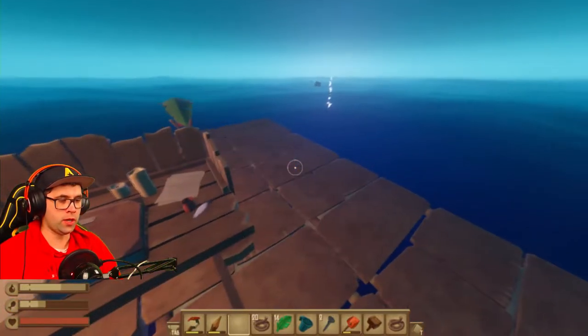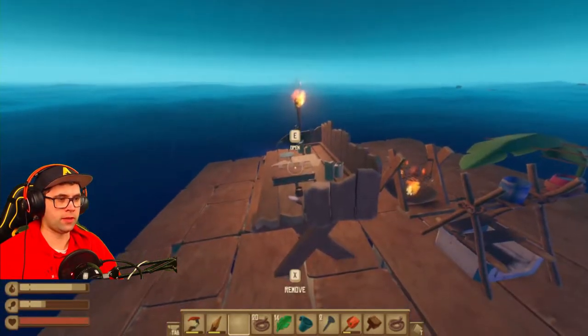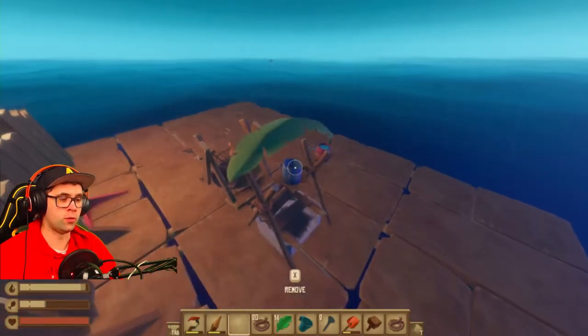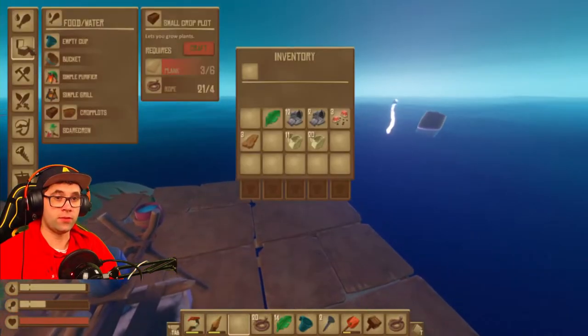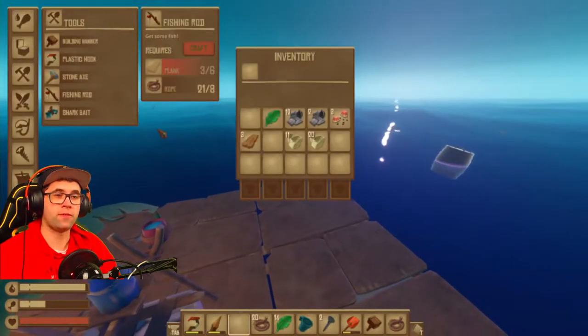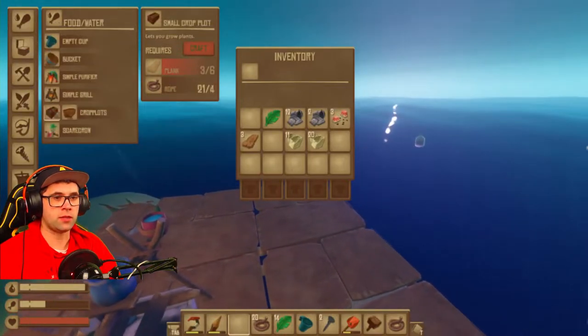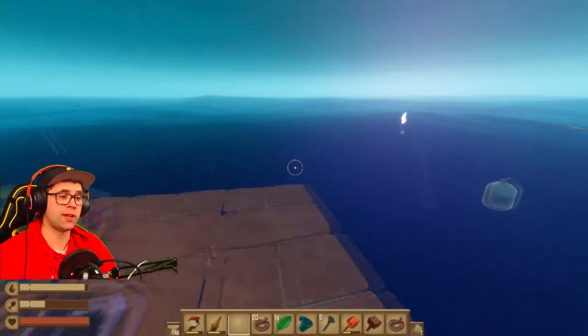Now we've got everything sort of running. What you can do is have multiple of these so you can always have water and always have food. You can also make a fishing rod if you're feeling keen.